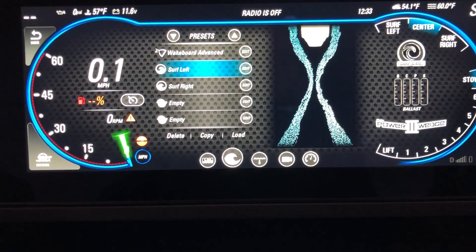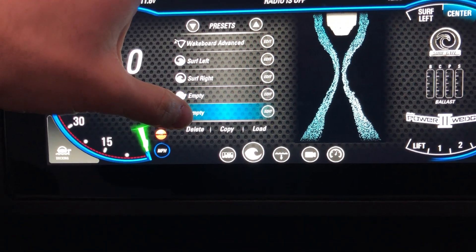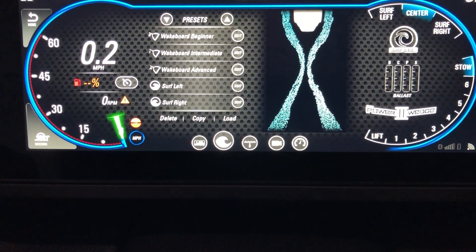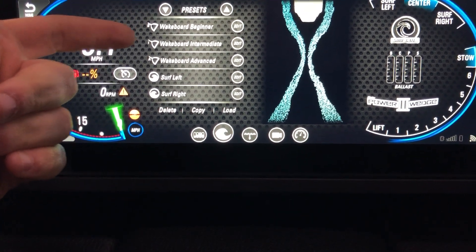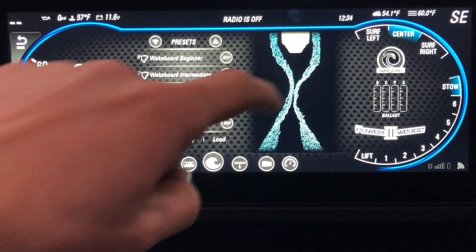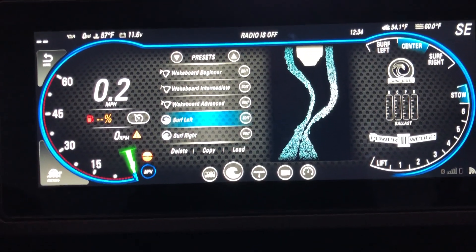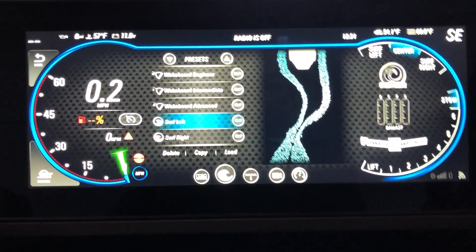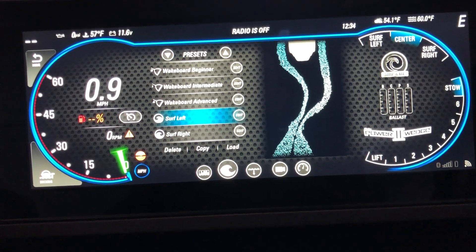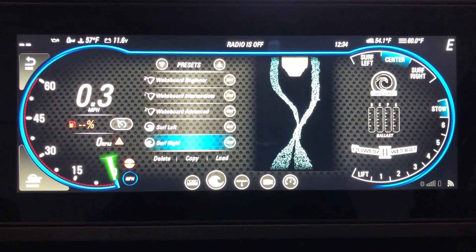The next one over — this big wave icon — is gonna be all of your rider presets. There are different settings in here that are empty that you can actually go in, type in your own name and your own settings. But it does come with wakeboard beginner, intermediate, advanced, surf left, and surf right. When you click on one of these, your screen will actually show you what it's going to do to the wave, kind of give you a virtual representation of that, and then all you do is hit load and all the settings already set in there will start going — start filling up ballast to a hundred percent, make it surf left or surf right if selected, put your wedge down, and start doing everything for you.